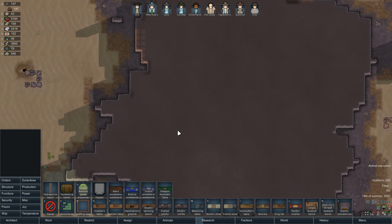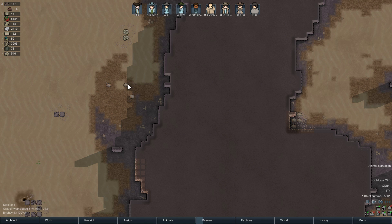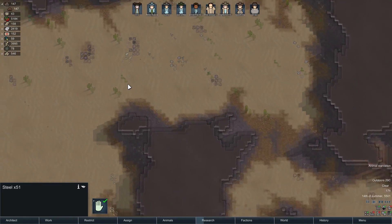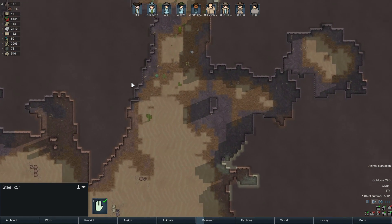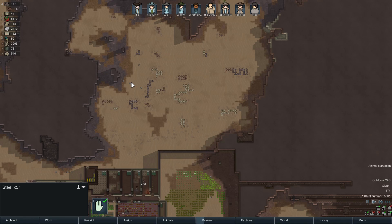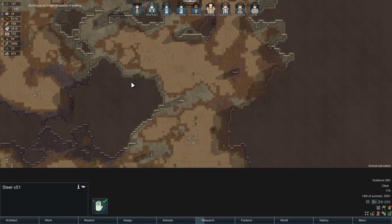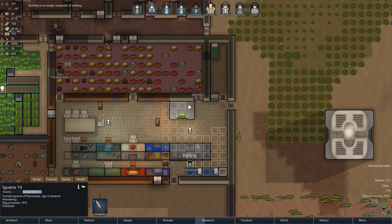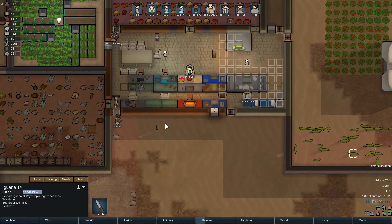We need to think about getting some more steel as usual. There is a bunch of steel laying over here that was not obtainable - I'm not 100% sure why, maybe from when we first started the game. I have to mention this every once in a while: I can't believe there are still no creatures on this map. Does anyone know why there would be no animals at all? Is it because we have so many iguanas? I can't figure it out.